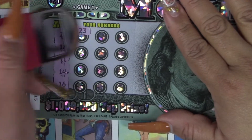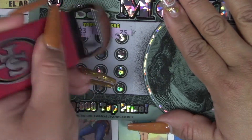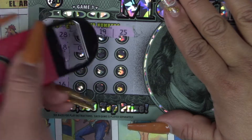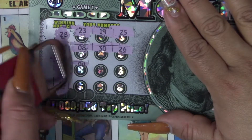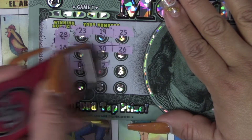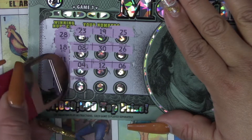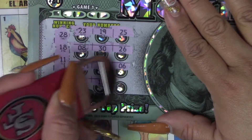Here we go. We have a 23, 19, one off, 25, we have an 8, 30, 26, 4, 12, 26, 27, 17, and lonely number one.